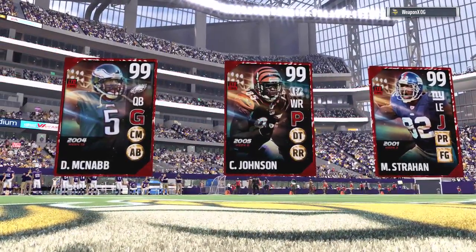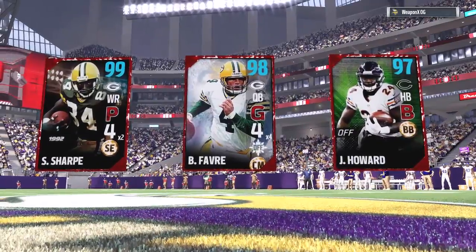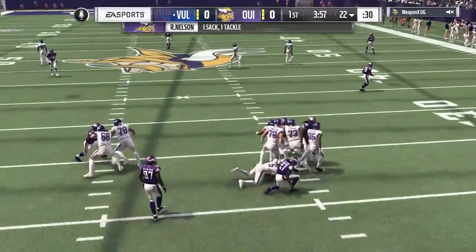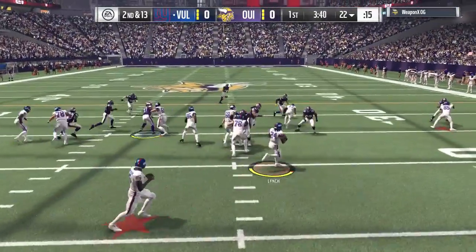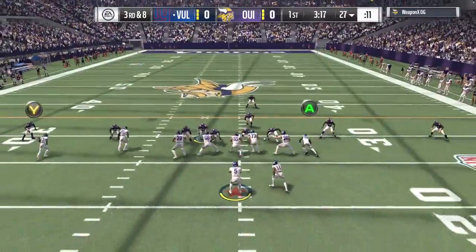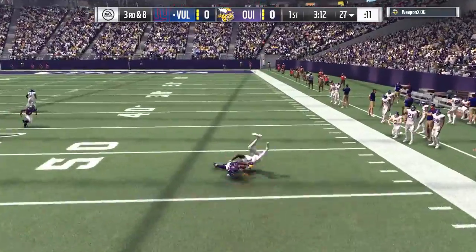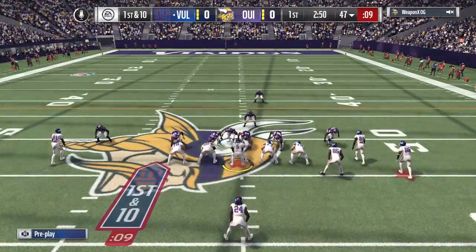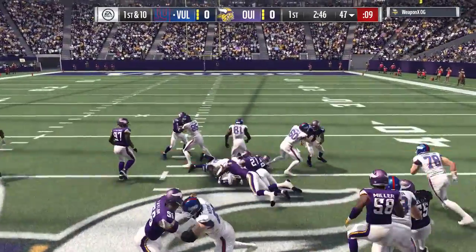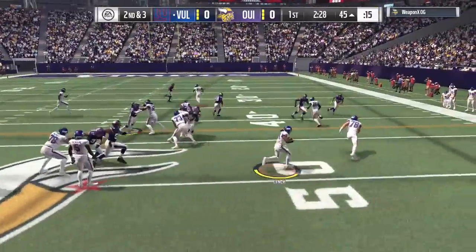Welcome back to another Madden 17 Ultimate Team game. We got a new acquisition to the squad: 99 overall Chad Johnson. I had to get one of my all-time favorite NFL receivers, one of the best in this game with the high route running and all the other great stats. We still have Randy Moss on the team — any version of Randy Moss is really good — along with the 95 overall Marshall Lynch as our running back.